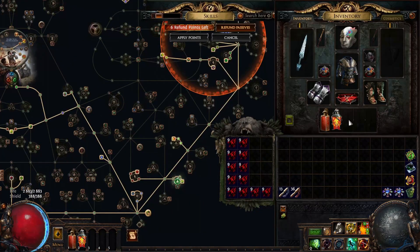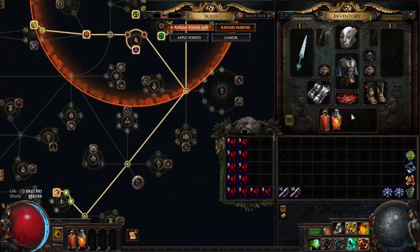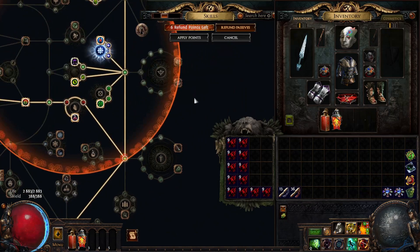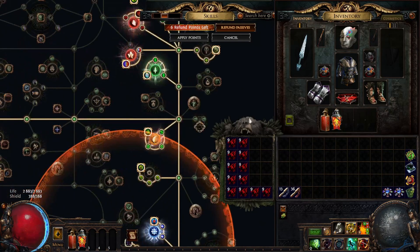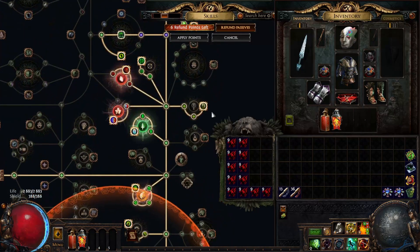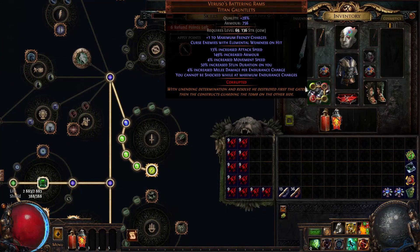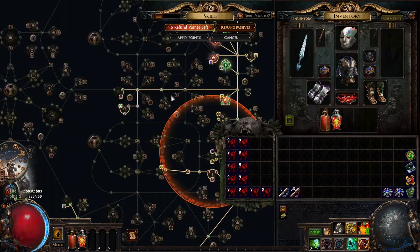On this showcase I did not use any flasks, but you can just fill in a Diamond Flask and Silver Flask — we don't even need to use a Rumi's flask. There are lots of possibilities. That's basically the lowest — well, reasonably low budget I could think of for now.